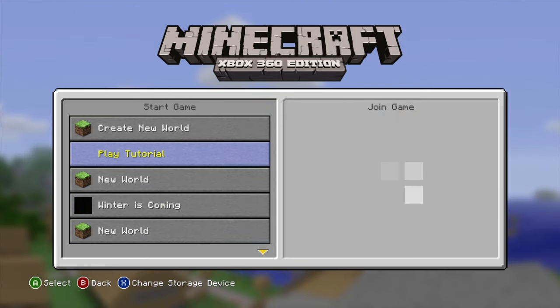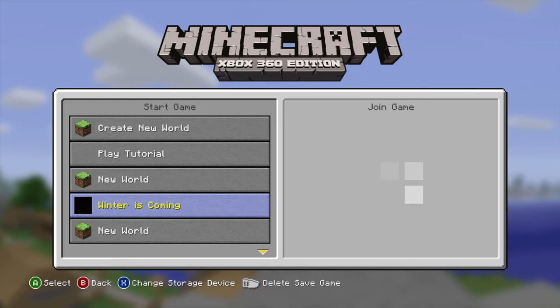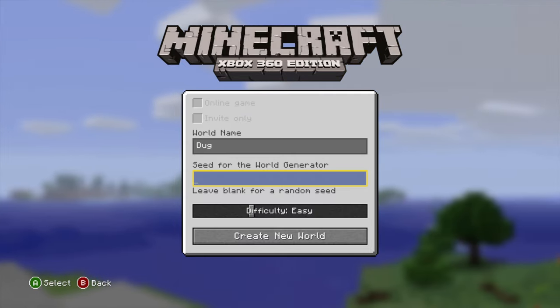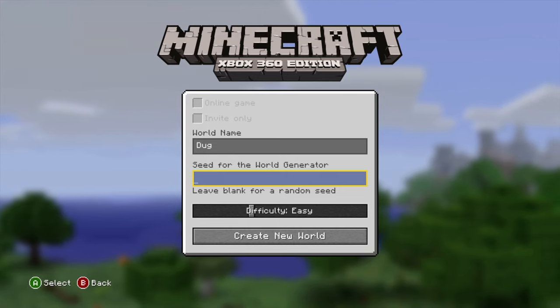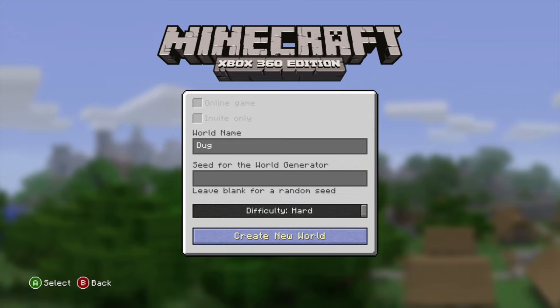I don't know what these worlds are. 'What is Winter is Coming?' I don't remember making that. I don't think I should touch any of these worlds because I made them in a future update and I have no idea what that will do — they'd probably get really corrupted. It's gonna be called Doug. I'm gonna leave the seed blank so we can find out our true destiny. Let's go hard to make it interesting. And create world — I'm scared to see what it's gonna be like.